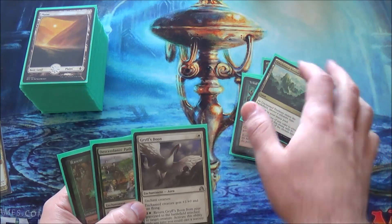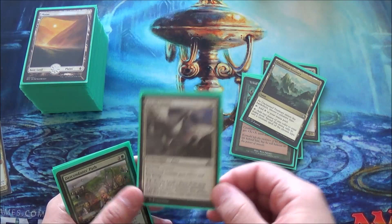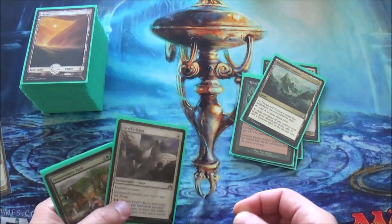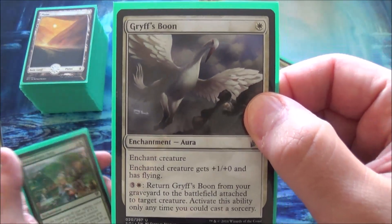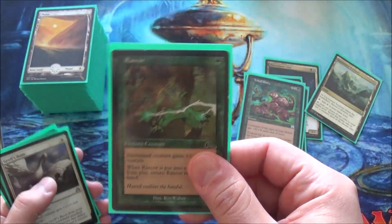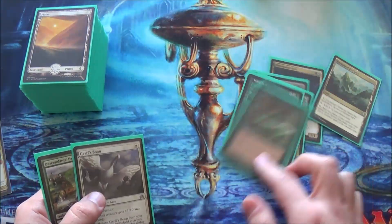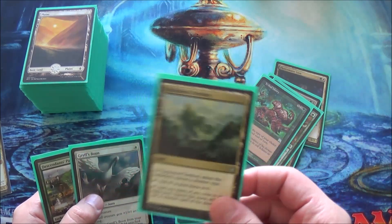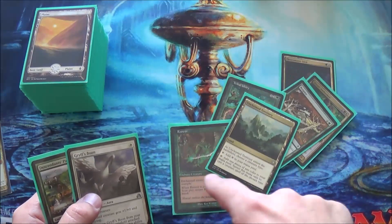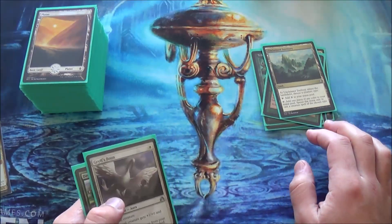I'm pretty sure I put in Griff's Boon way before I wrote this list out, but I'm letting you know it's in here. Griff's Boon is fantastic — it gives something flying and plus one plus one, but you can also cast it from your grave. It's very similar to Rancor, except Rancor comes back to your hand whenever it goes to the graveyard. Someone recommended Rancor and someone also recommended Unclaimed Territory — I do listen to my comments and I forgot Unclaimed Territory existed. It's probably becoming one of my favorite EDH lands.